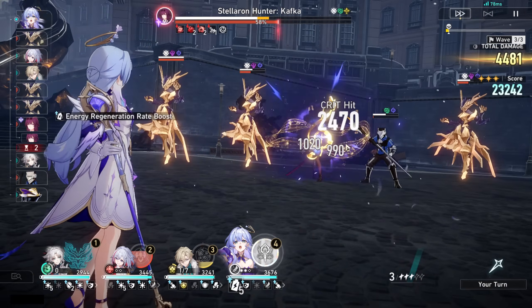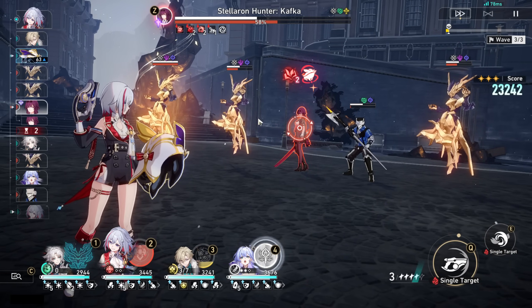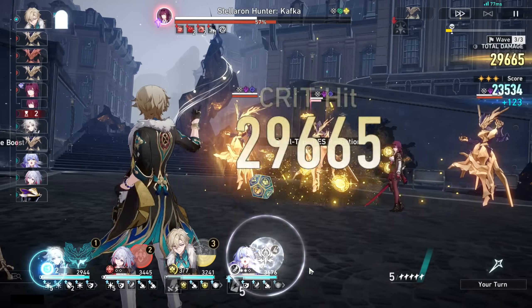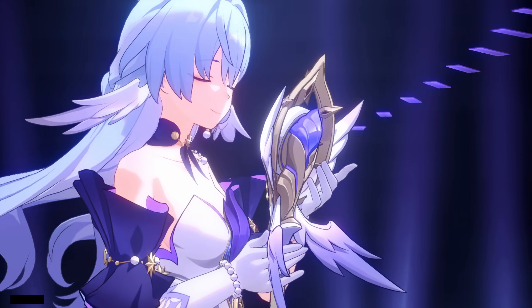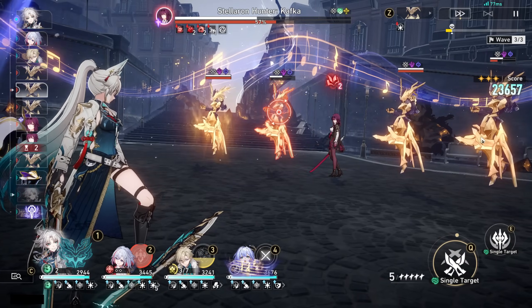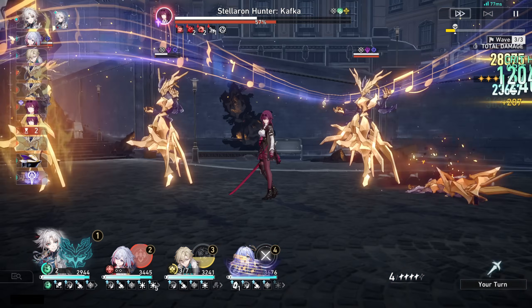For substats, prioritize crit rate and crit damage. If building a fast Feixiao, also invest in speed rolls; if not, speed isn't required but a few rolls can still help. Attack percent and break effect are also very helpful as additional substats.